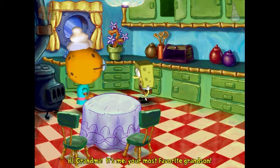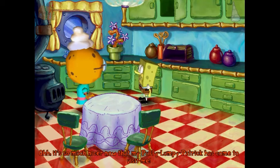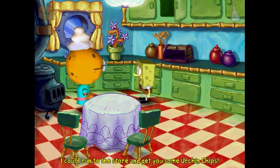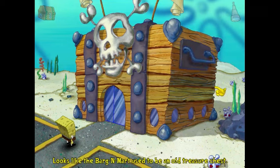SpongeBob insists he's her most favorite grandson, but Grandma mistakes him for Patrick. They really played up her personality from the show to the max. Ignoring SpongeBob's tragic family life, Grandma says she can't make her famous homemade pie because she's all out of urchin chips. Now it's off to the Bargain Mart.